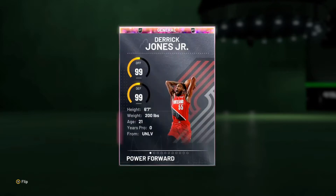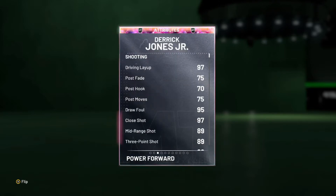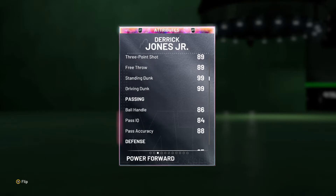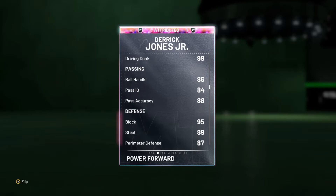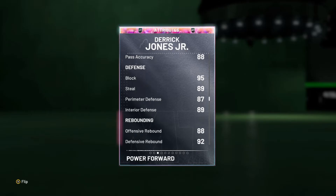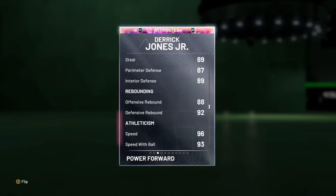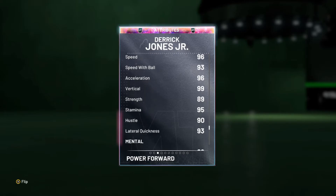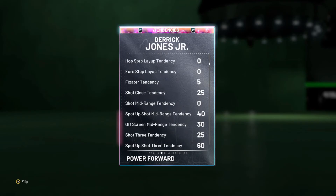This card is a 6'7, 99 offense, 99 defense small forward: 97 driving layup, 89 midrange, and a 3-point rating that's a little bit low but not bad at all with the coach boost. 99 driving dunk, 86 ball handle so he can speed boost, 95 block, 89 steal, and interior defense with an 87 perimeter. Solid rebounding stats as well as 96 speed and acceleration, 93 speed with ball, 93 lateral quickness. Stats look very solid.